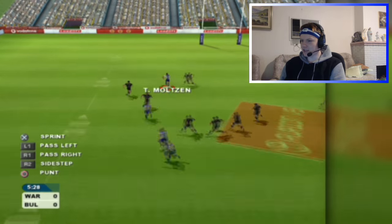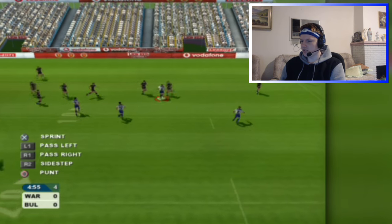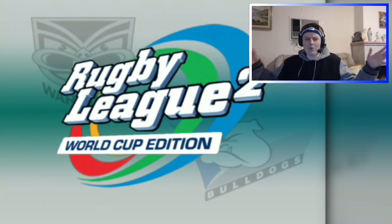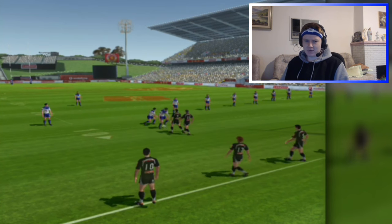Timmy Moulton straight through the gap. I just realized there's another button — didn't know that you could sidestep. I knew you could do it with the right analog stick. Let's go to the edge. It's J-Moz — straight to Winnerstein. Antonio Winnerstein! Woo! There we go — our first try! This is actually way easier than what I expected it to be.